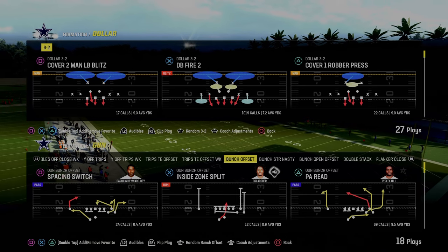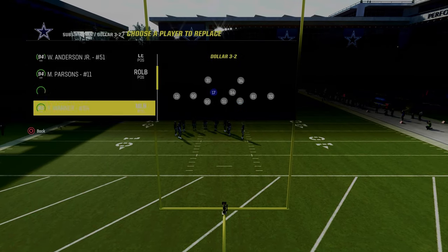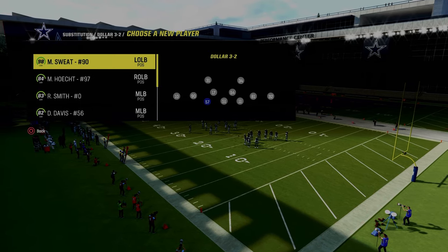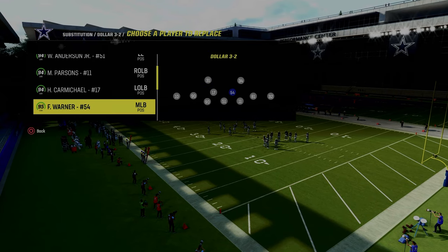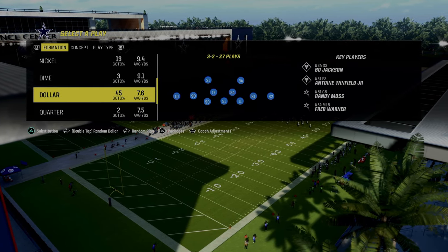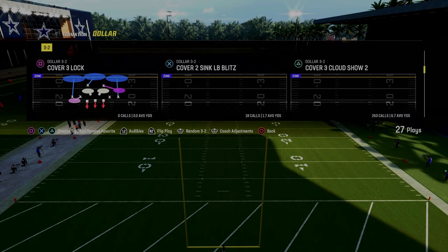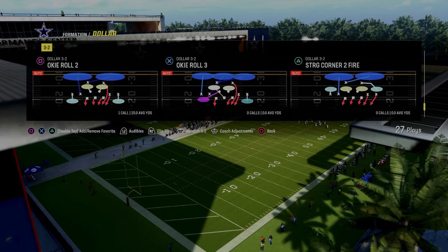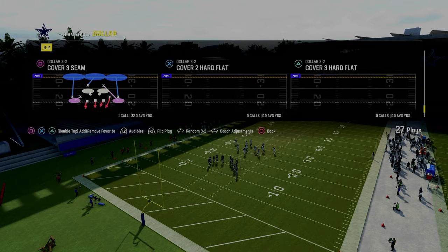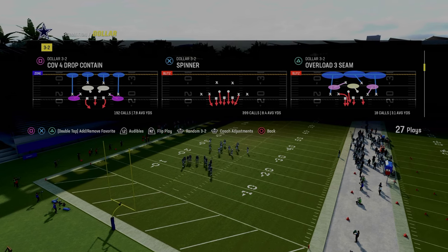Now let's talk about zone concepts I like for defending gun bunch. What I'd recommend is to sub out and sub back in your players to put a special package on the field. After subbing, click your right joystick one click to the right to get the free safety sub package. From there, I recommend either coming out in free safety zone blitz, or you can actually create this out of the play spinner. We'll show it out of the play spinner to keep everything looking the same — that's one of the most important things you can do on the defensive side of the ball.